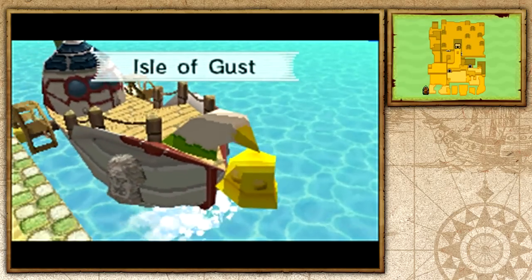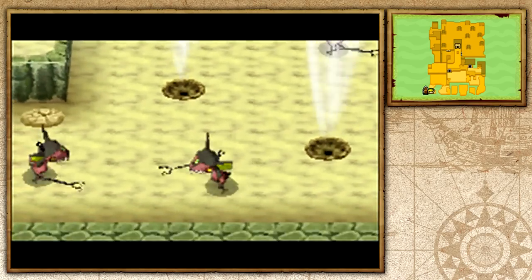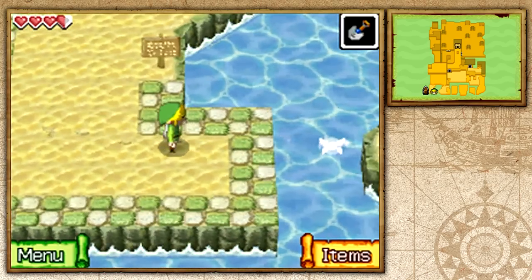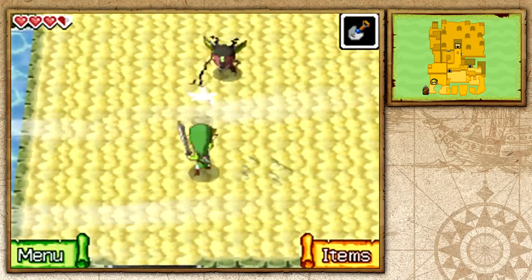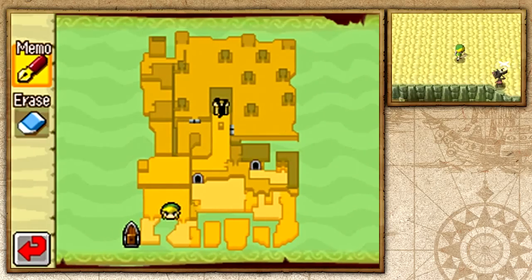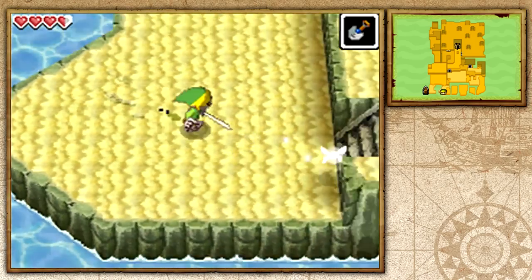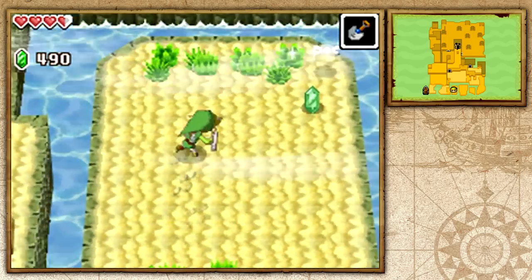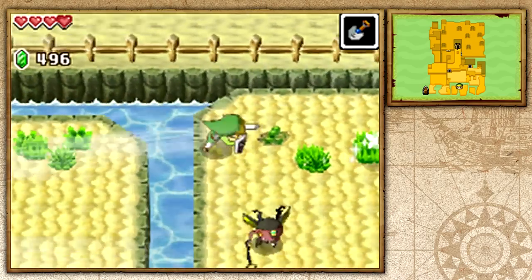We arrive at the Isle of Gust. It's not called that for nothing — there are pockets of air shooting up from the ground, and the whole island is extremely windy. The sign reads: 'Beware of great winds.' The wind pushes us back but we'll use it to our advantage. Our goal is the cave or temple marked on the sea chart, though navigating to it won't be straightforward.